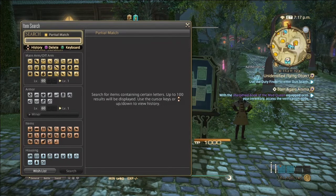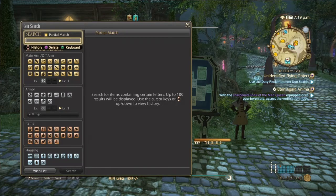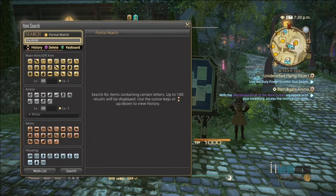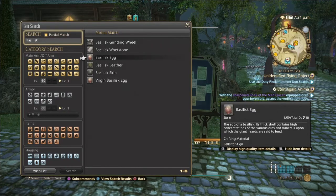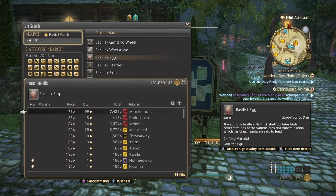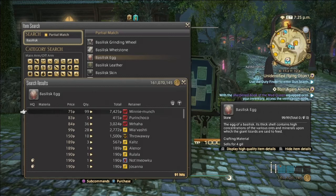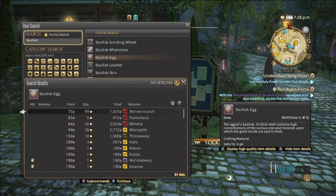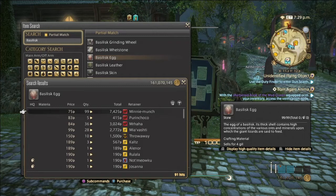Next we're going to go into basilisk eggs. Even though it's an egg, it's still considered a stone. Basilisk eggs are used to make basilisk whetstones, which are actually used in a lot of jewelry for A Realm Reborn and some into Heavensward.